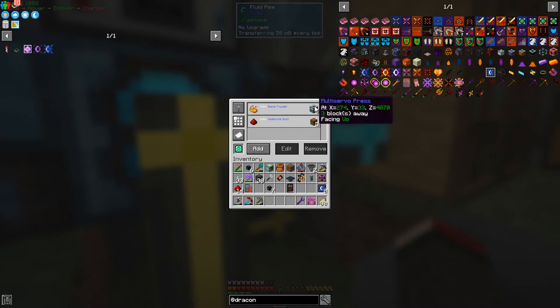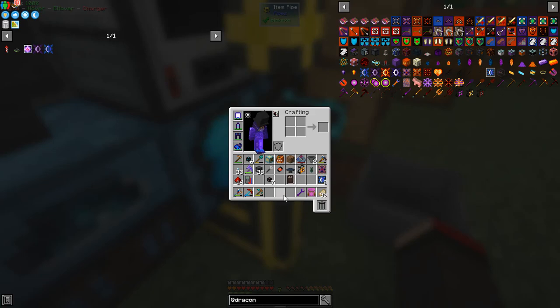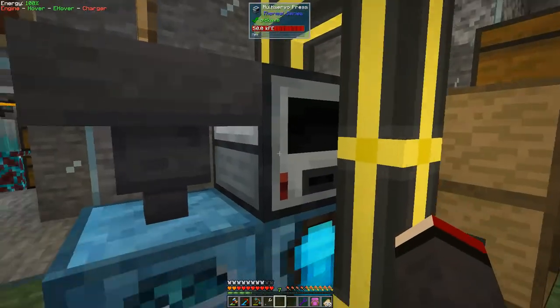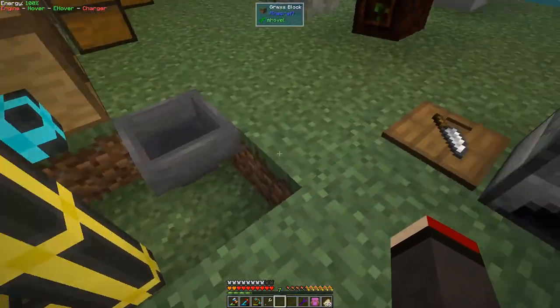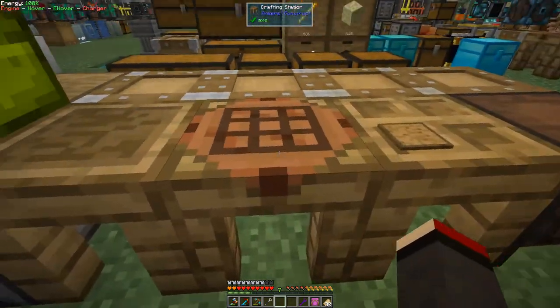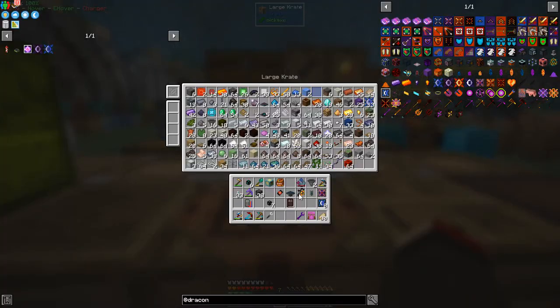This one is pointed to a multi-server press and is producing to a chest. Nothing's gone out yet — the connection was broken, so let's fix that. Shift right-click the top of this: it connects back in. Looking in this chest now, we're getting redstone coming in, and underneath there'll be no redstone going into this server because it can't process it. I need a block of redstone — oh yes I did pick them up, I put them in here.